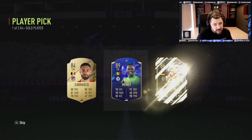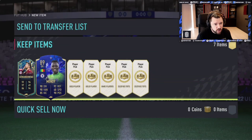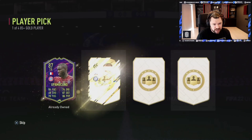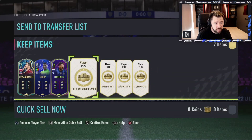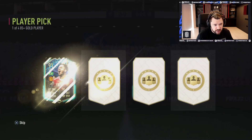The second pick: 89 Mendy. Guys, go and get these done. You will not want to miss out on just easy fodder — this is the easiest fodder you are ever going to get. It's only an 86 in the next one, mind you, but that was from an 85+ as well. However, this is still the easiest fodder you will achieve.